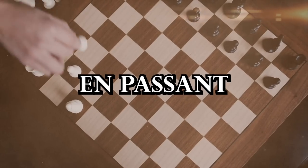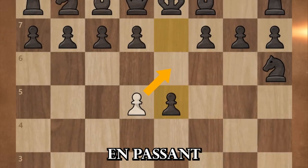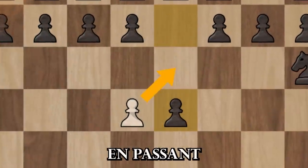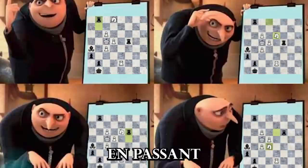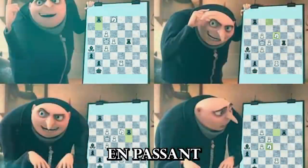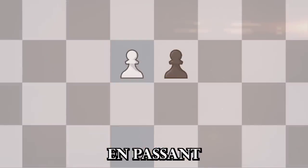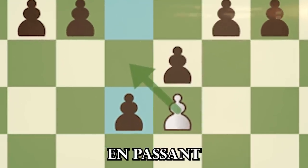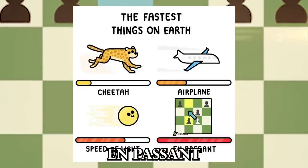En passant is a special move that allows you to diagonally capture your opponent's pawn with your pawn after it makes two moves forward from its starting position and lands right next to your pawn. Let's say a player moves their pawn two squares forward from its starting position. If an opponent's pawn is on the square next to the player's pawn, the opponent's pawn can capture the player's pawn en passant — or 'in passing.' It's like surprising your opponent with a hidden trapdoor and swiftly snatching their pawn away.